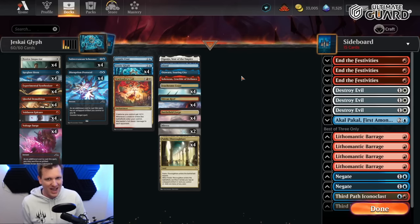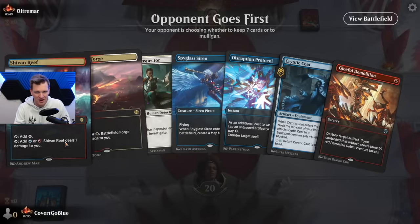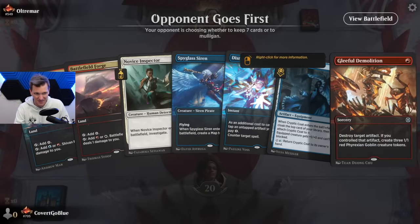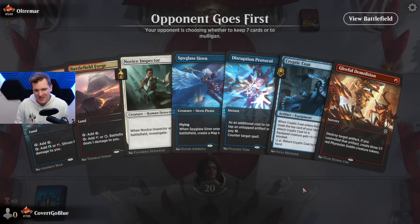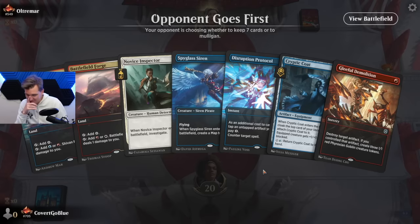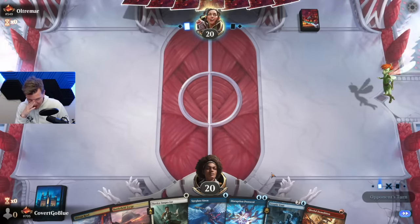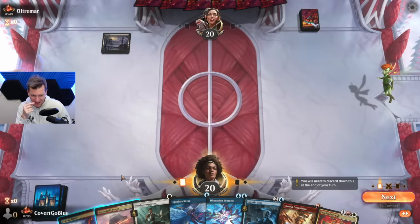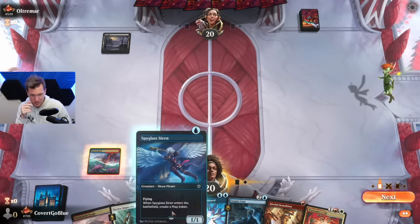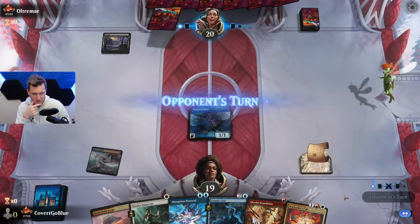Let's dive in — let the Jeskai Glyph nonsense begin. Double pain land on the draw is terrifying, but we have Gleeful Demolition. If they're playing Mono Red, we already lost — keeping this hand is a death sentence. But it looks like we get away with it this time. We get a blue source down because of Disruption Protocol; we top-deck another blue source, so we can be holding counterspells up very quickly.